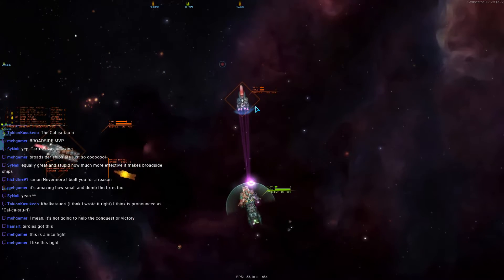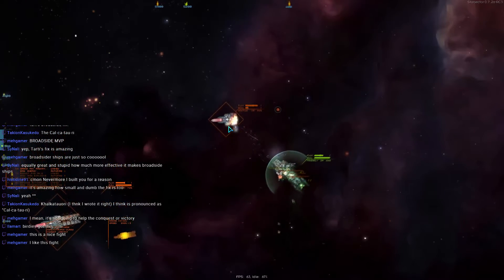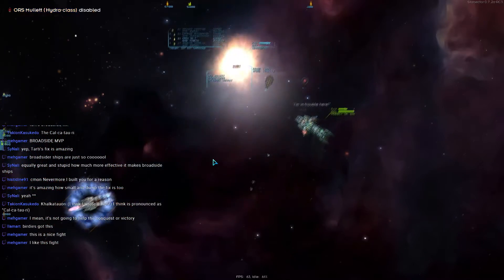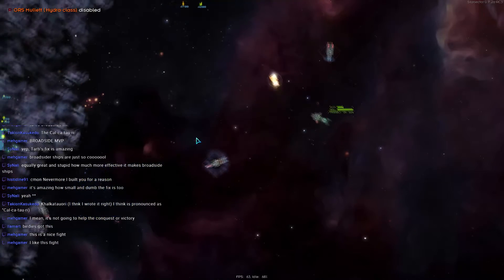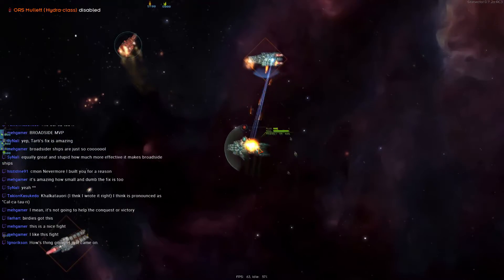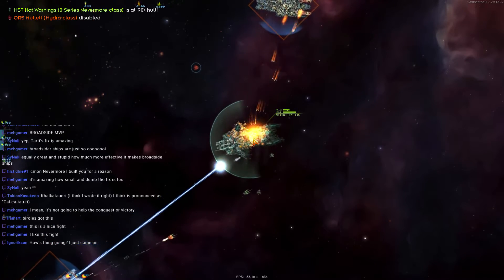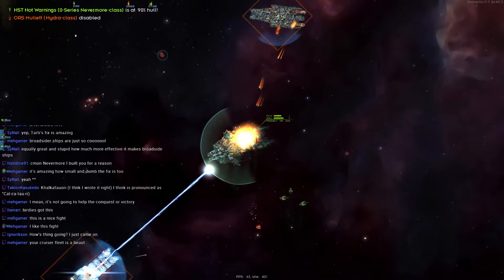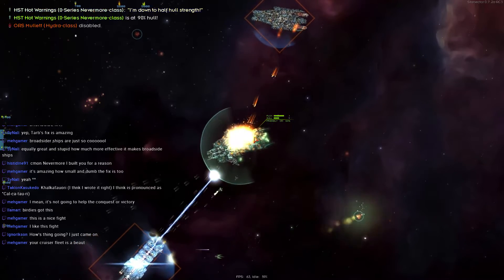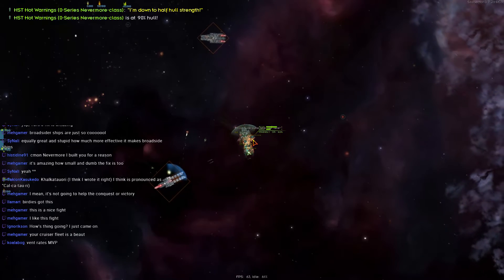Unfortunately its friend is here to back it up — oh, that's not a good thing for the Nevermore. To be fair, we had enough shield... and it's gone. The Hydra is down — hail the Hydra, it is dead! Oh, its friend has come; it's being broadsided to hell. Its engines are down! The Nevermore has lost engines — the Nevermore has probably doomed itself.